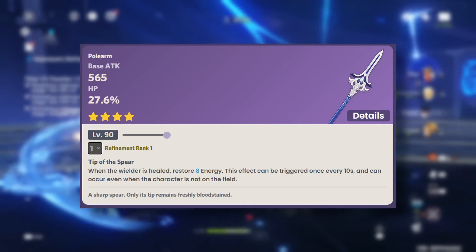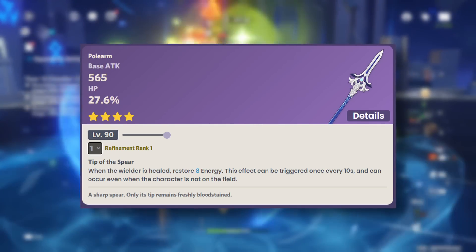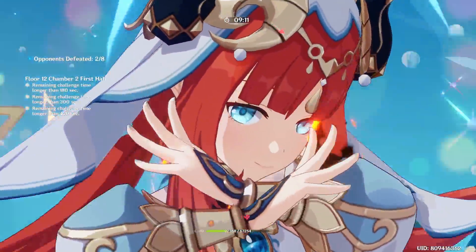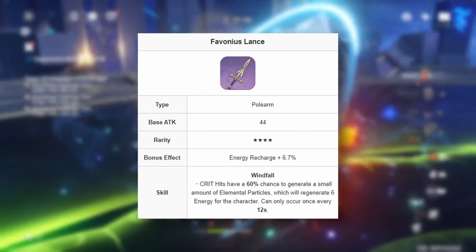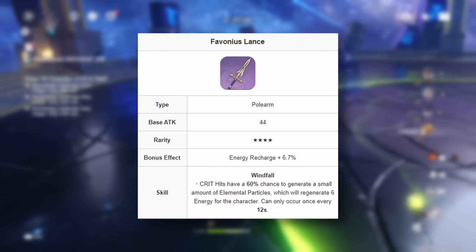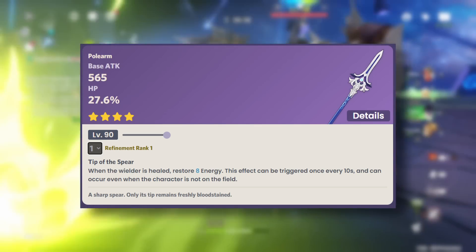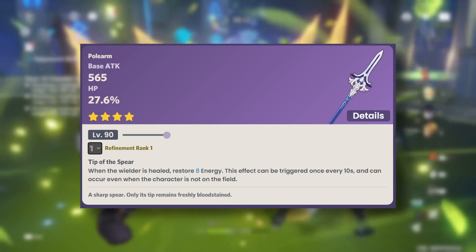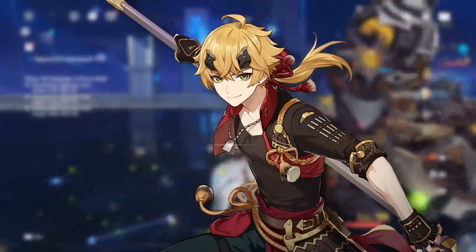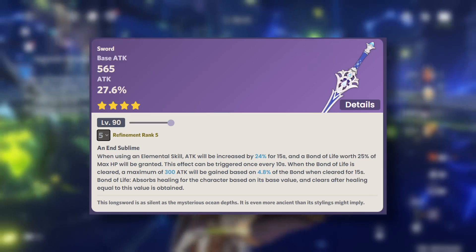Next we have the Rightful Reward, which is a polearm with HP percentage increase. Whenever your wielder is healed, it restores 8 energy at R1. Overall, I would say this is a straightforwardly bad polearm because we've got so many good polearms at this point. The Favonius Lance is just going to out-carry it in so many ways since Favonius is so universal, whereas this polearm is focused more toward HP increase. Currently the only character who can make the most use of this is probably Thoma. This is currently the worst in the series.